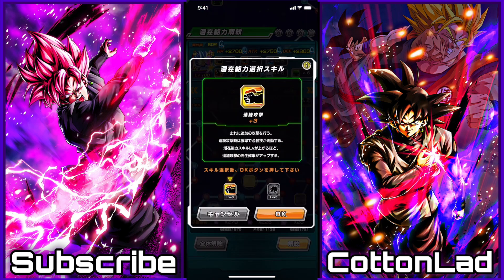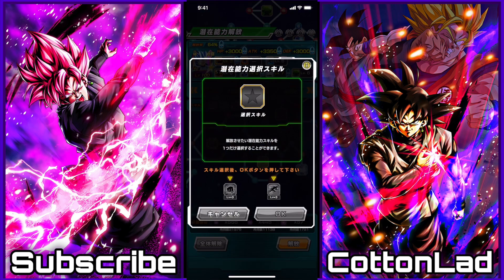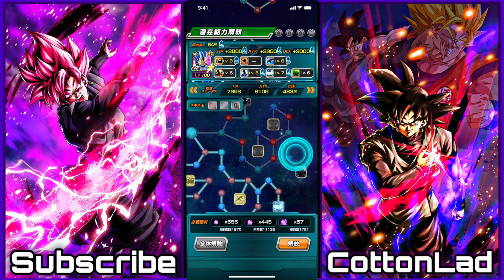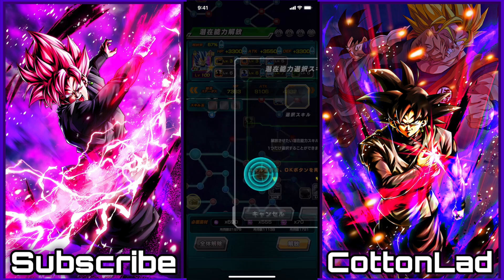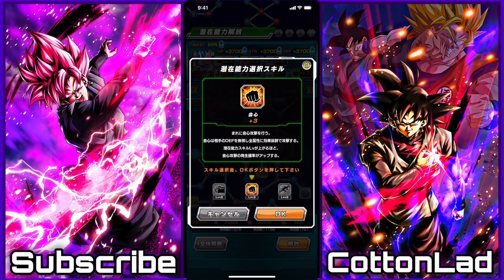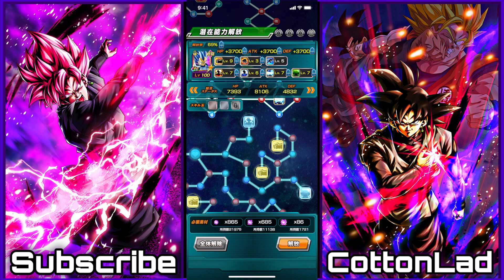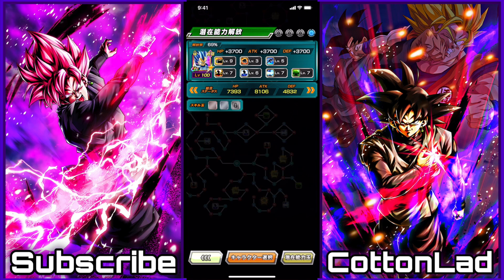Again, they don't need any crit chance. So if you do pull multiple dupes of these guys, always go for additionals - always, always go for additional. Actually, he already has five dodge - let's just give them three crit. Go full additionals for these guys. Full additional. That is a 69% Vegeta. No way that actually happened.